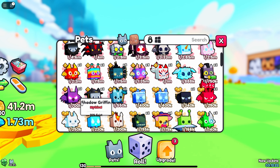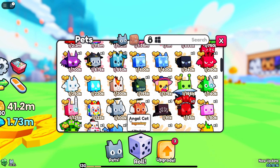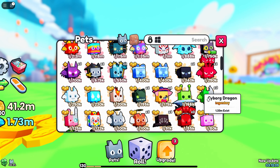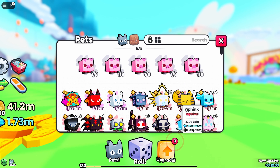I usually give away anything that's under a million that I have more than one of for free. So I'll give away a couple of these as well — the duplicates that I have that are above 500k. I know they're not the most useful, but you can also sell them for easy 800 gems or something like that, so you can kind of get started on trading and stuff like that.